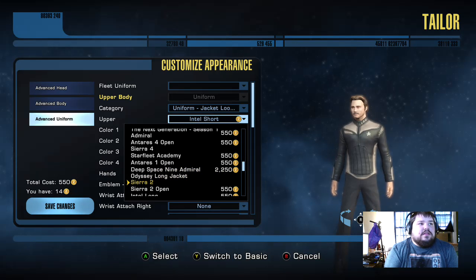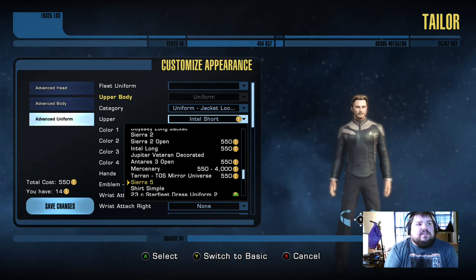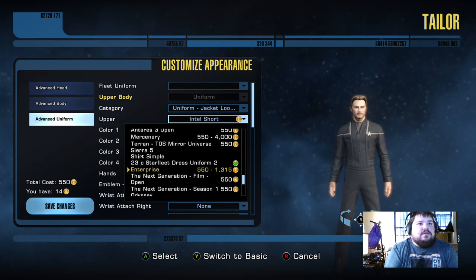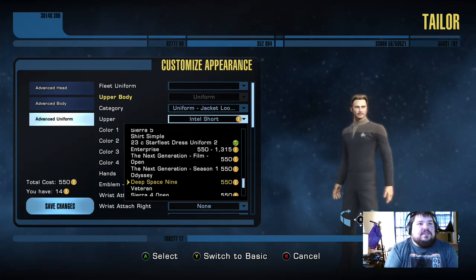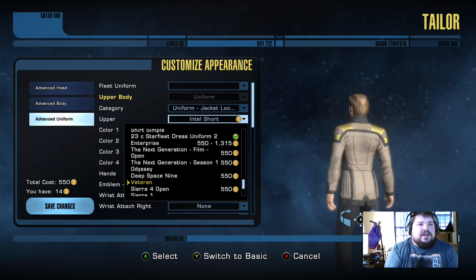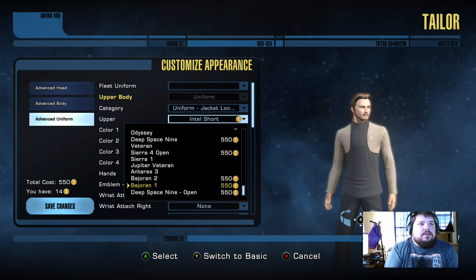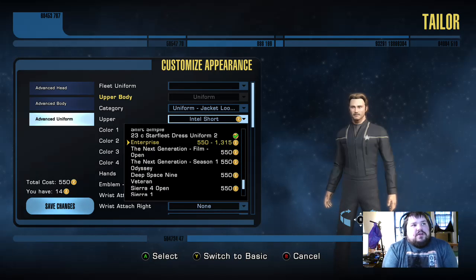A lot of these are C-Store purchased, and DS9 Admirals — that's mainly because of the way to keep the game up and running is by supporting the C-Store. That's a regular Enterprise — Archer's crew's regular uniform. Series film for Next Gen, or season 1. Odyssey. Oh, they actually do have a DS9 outfit in here. Well now, I know what I might be buying. That's my veteran outfit for buying the Lifetime, I believe. And these are Bajorans you get from purchasing the DS9 pack.